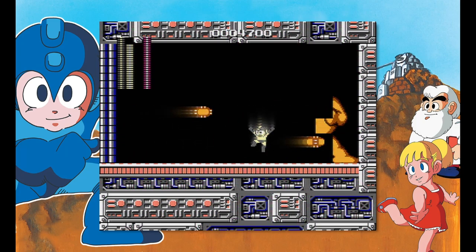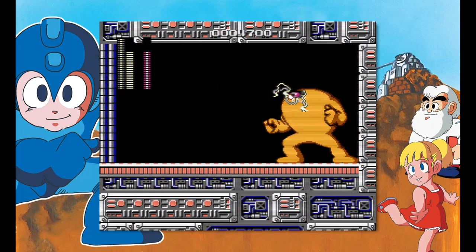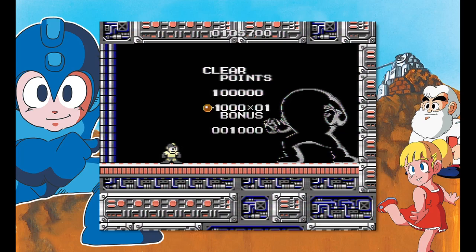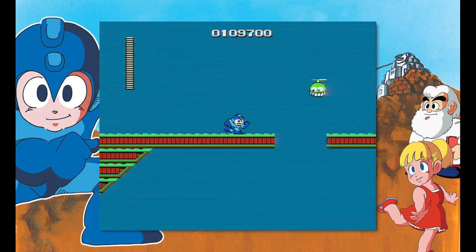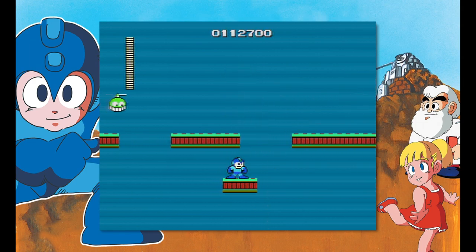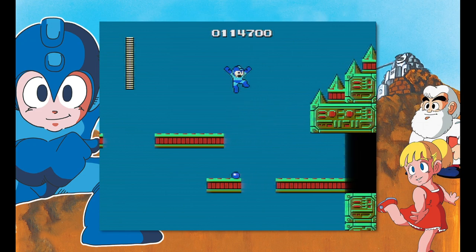Here we have probably the most iconic boss in the Mega Man series — the Yellow Devil. And we are going to destroy the Yellow Devil. Boom. Done. Gone. Reduced to an outline. If you play it legit, he's actually really hard, because those little blobs hurt you when he moves to each side, and they move really fast. But you've only got to memorize the pattern once if you use the pause glitch. I am shameless in my use of that glitch.